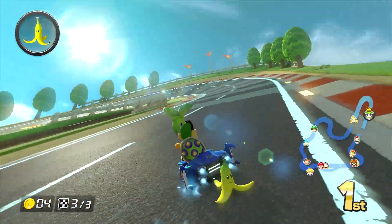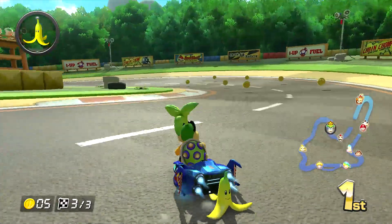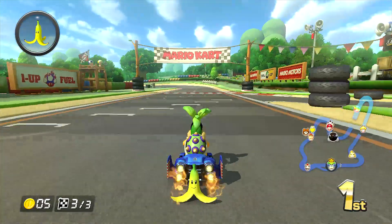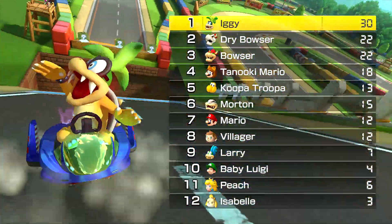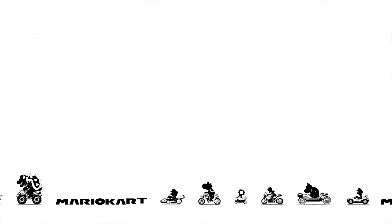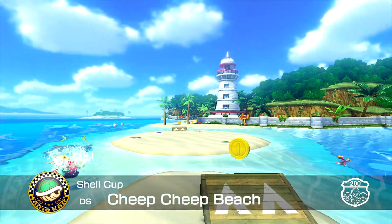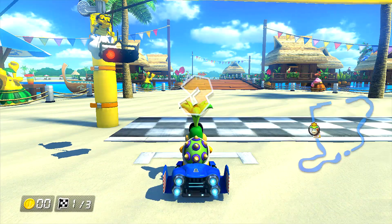I don't know why I started talking about roadkill — oh right, Moo Moo Meadows. This track is actually really easy. Wait — Dry Bowser IS here! So there's Iggy, Dry Bowser, Bowser, Morton, and Larry — that's five Koopalings, over 30% of the roster! Anyway, Cheep Cheep Beach from Mario Kart DS — this is a very fun track, and absolutely gorgeous compared to how it looked on DS.